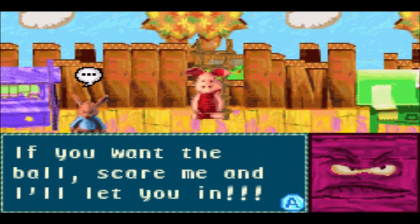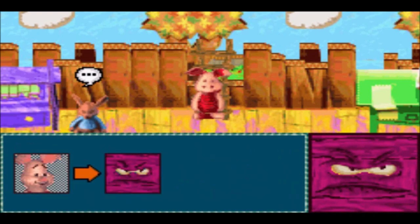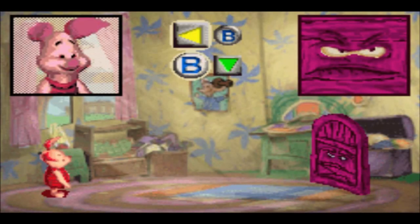'Don't worry, Roo, I'll get your ball back.' 'If you want the ball, scare me and I'll let you in.' So we come across a very strange, oddly-coloured talking door. I almost assumed it was going to be brown, but it turns out it's actually purple in this version. Just like the console version, we can't proceed without learning more brave faces — the more you've learned, the more you can take him down.